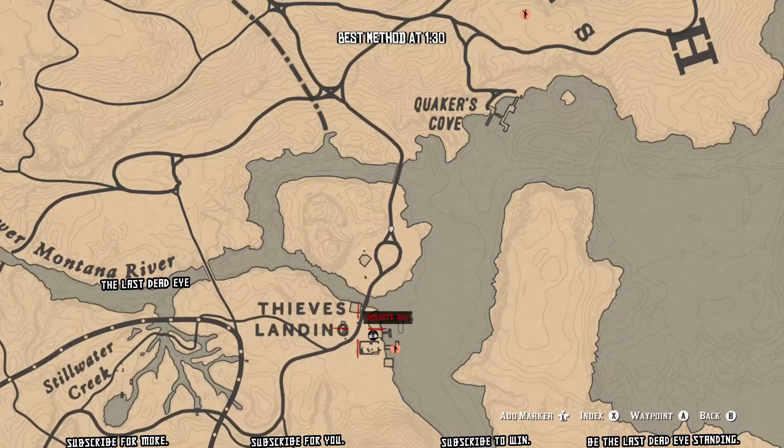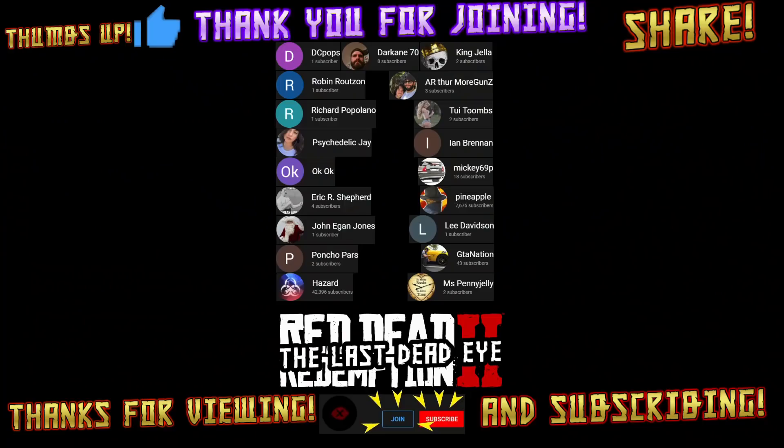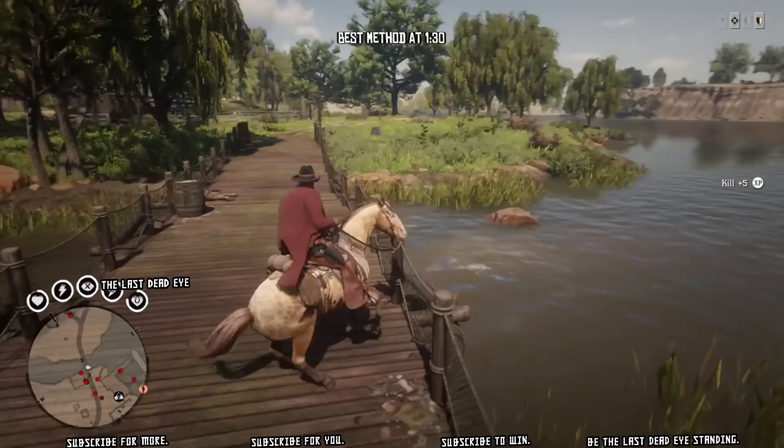So you don't even have to get off your horse if you don't want to. Just find random NPCs on the map. You could also go somewhere like Thieves Landing — all the NPCs in Thieves Landing are pretty much enemies. They don't show up as red dots on the radar until you start messing with them, but as you can see, I just ran over one, he wasn't a red dot, and it gave me my fifth kill to trample. Hope this helps you get this done quick and easy. Thank you for viewing, subscribing, thumbs up, and sharing. I'll catch you all next time — until then, happy hunting and happy trails.